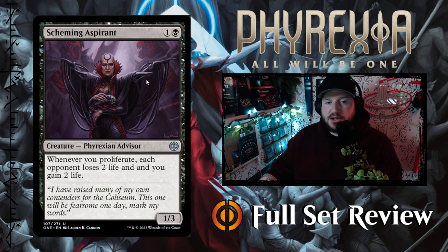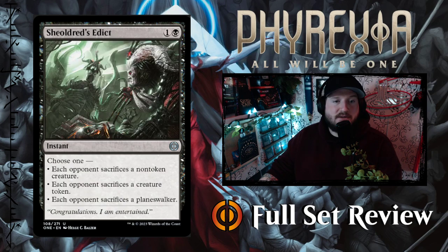Next up we've got Scheming Aspirant — look at the shoulder pads on this outfit. One and a black for a 1/3 Phyrexian Advisor. Whenever you proliferate, each opponent loses two life and you gain two life. That's pretty amazing — I'm putting that in my Dimir deck for sure.